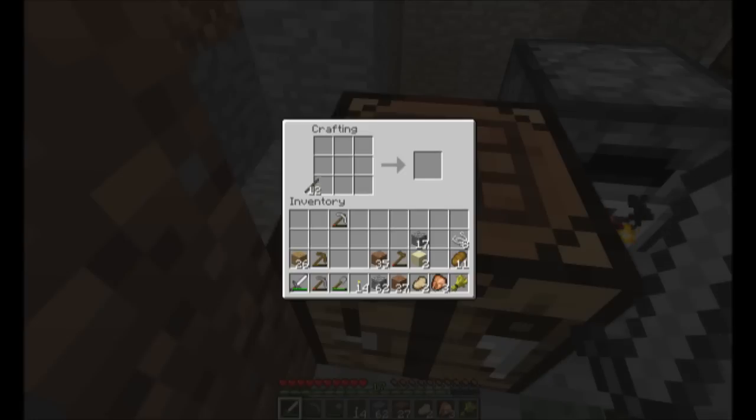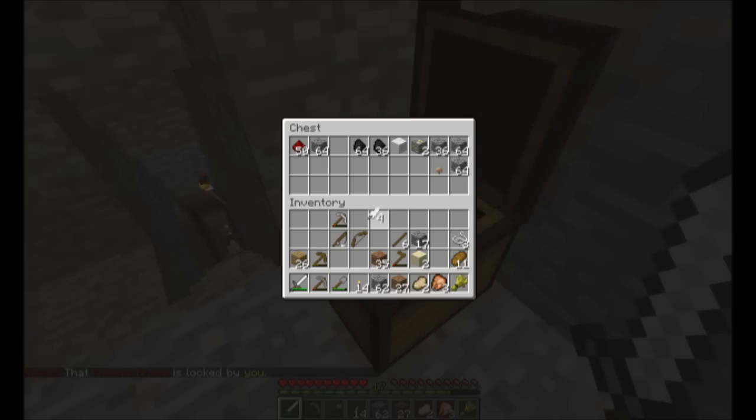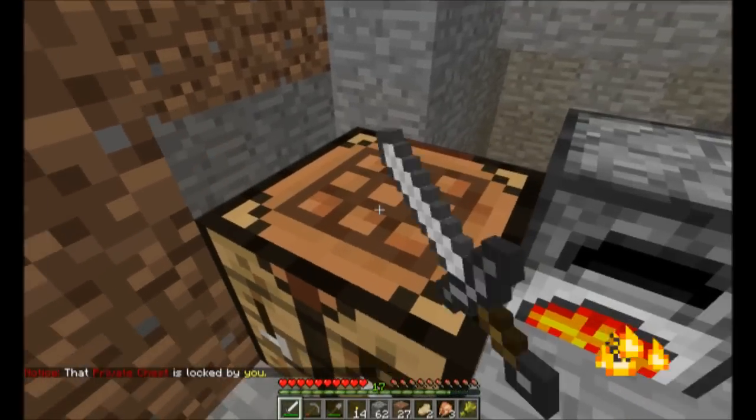The first thing I want to build is a fishing rod. I'm looking at the wiki — I'll put the link in the description. I need some string. Feathers — I can't remember where I got the feathers from.